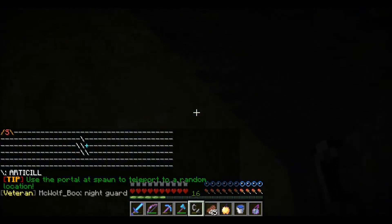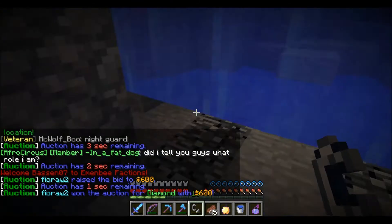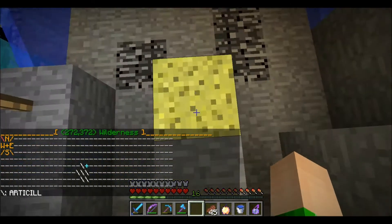Looks like we've gotten through this first layer without too much trouble. It looks like they have a second layer in here of sand. I just wanted to share with you guys how easy it is to get through a layer that is too close to claimed land. I'm gonna go ahead and place a sponge again and start cleaning this up.